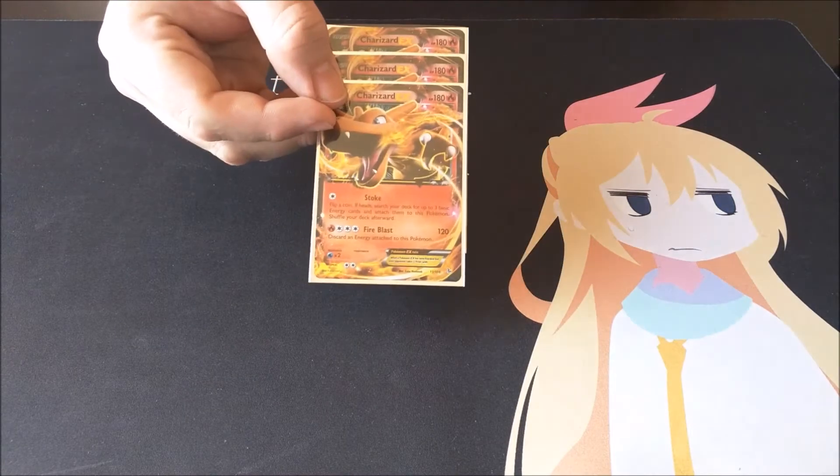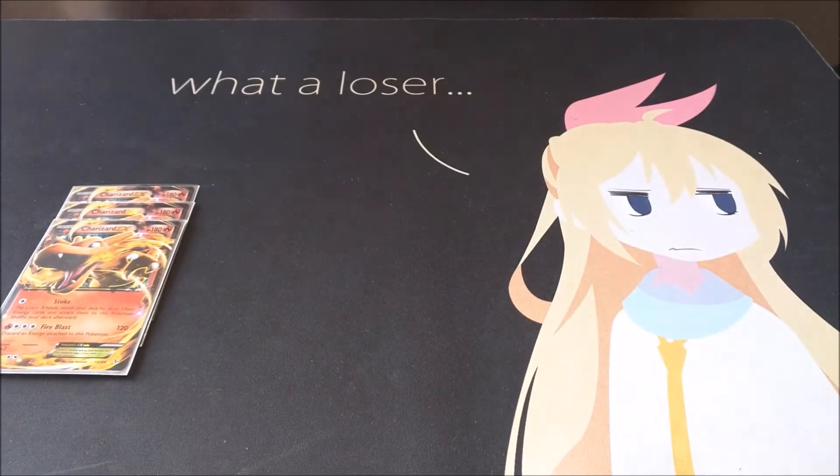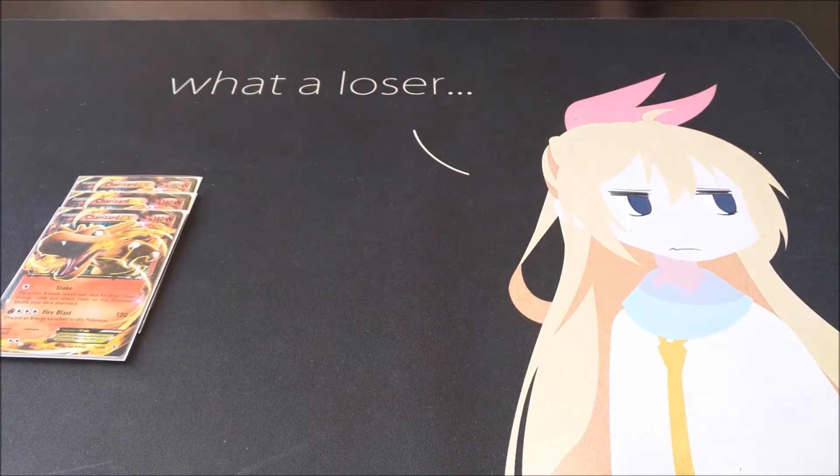So first we have three Charizard EXs with Stoke. Great little card to come out with. You usually start with it first — hopefully you can get Stoke going and start attacking right away just so you can get any pesky Pokemon that you just don't want to deal with later.